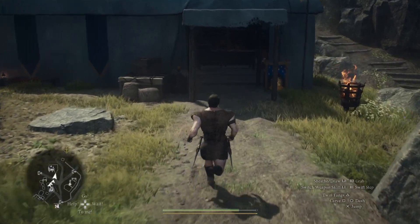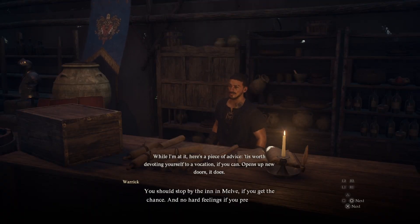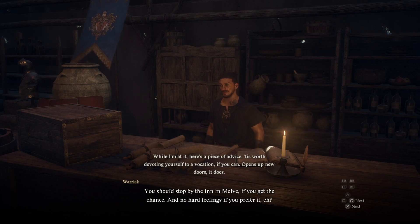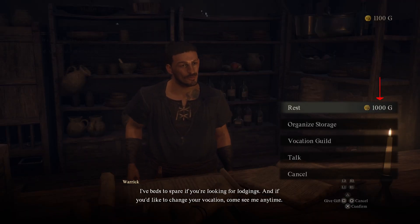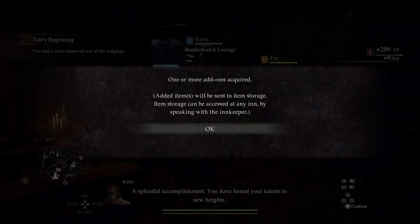Once you've completed that, head over to the inn and take the innkeeper up on an offer of a free night's sleep. It's normally a thousand gold and it'll heal your entire party. If you pre-ordered the game, your pre-order bonus will be obtainable from the innkeep after you spend the night.